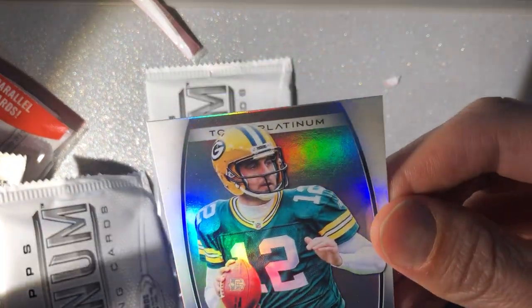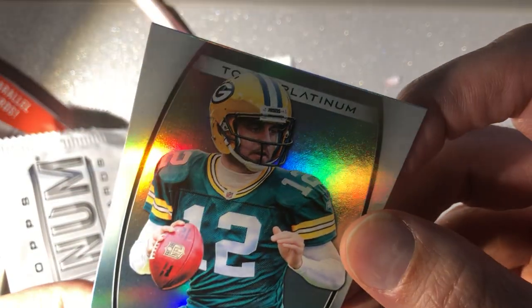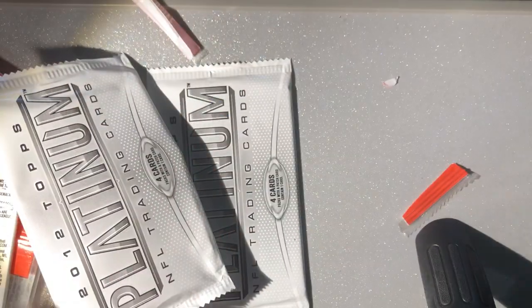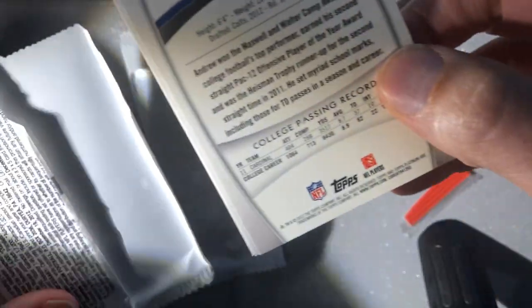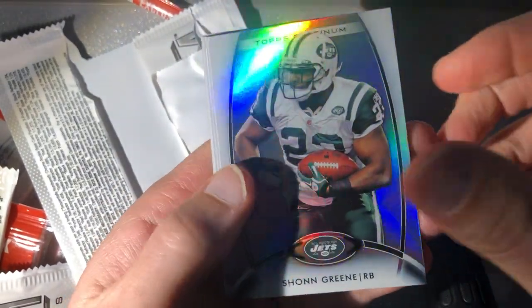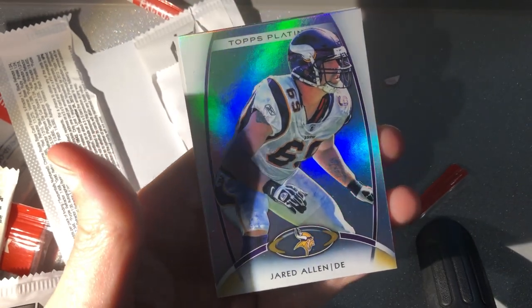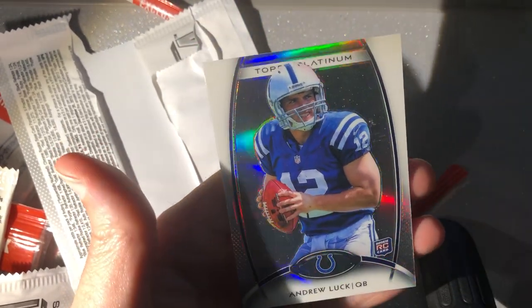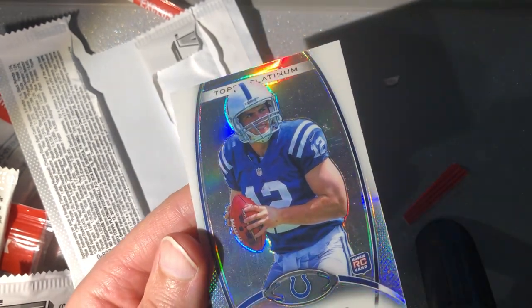I'll sleeve up the Rodgers, looks pretty clean. Okay, pack number three. Well, that would have been good back in the day — okay, Shonn Greene veteran, Mark Ingram, Jared Allen, and then a scratched-up Andrew Luck rookie base card.